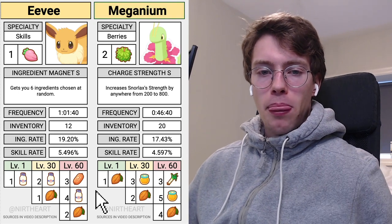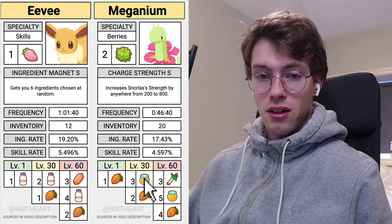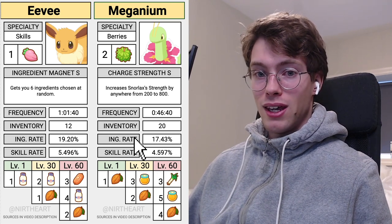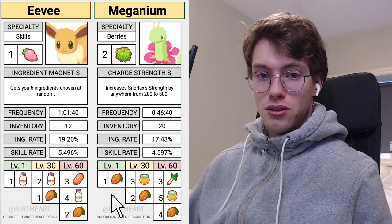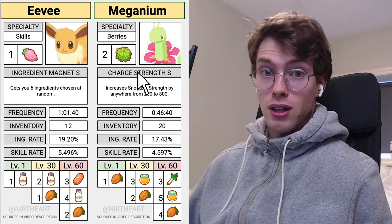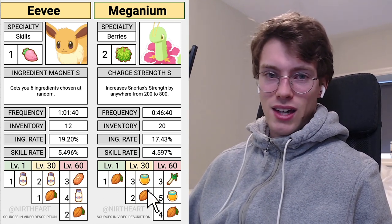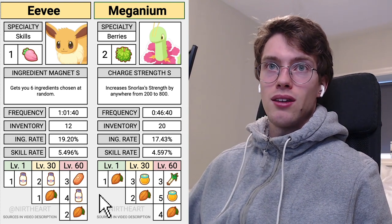The Meganium has an interesting combo here with cacao and honey, which is great for dessert week. The ingredient rate is low, and as a berry specialist you want to make it even lower with that nature and none of the ingredient-finding sub-skills. So there is something to consider here, but for the most part, especially on the Meganium, it's a very strong berry specialist at Lapis Lakeside. So it's just one of those nice things to have if you're able to find a good sub-skill Meganium that also has the decent ingredients.